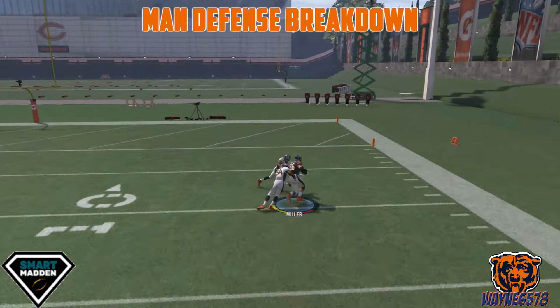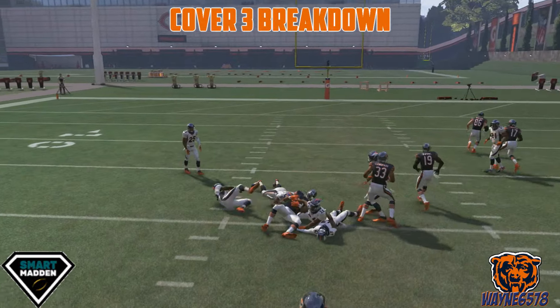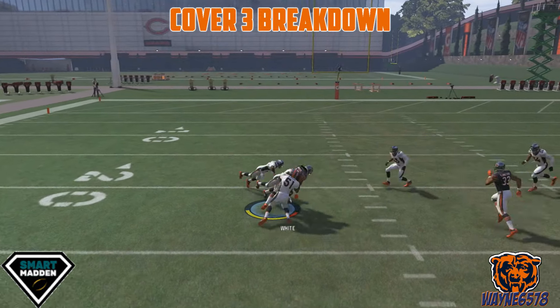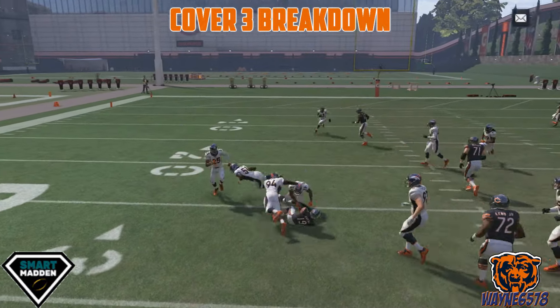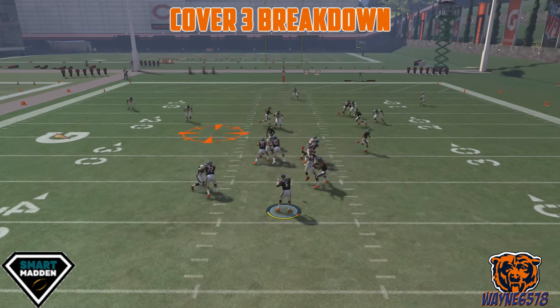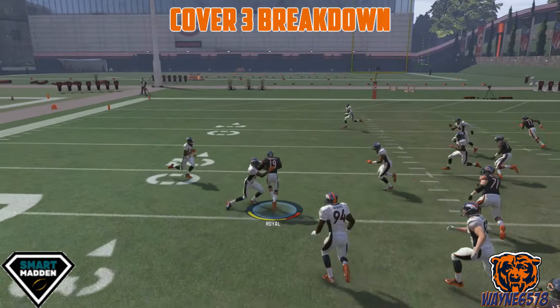Okay, this is the cover three set. Same setup — we're just going to slant that square receiver. In cover three, we're going to read square, circle, X maybe, and then triangle last. In cover three, you're going to try to hit square right away — you'll notice those cornerbacks are backed off, so it's a quick pass. After square, you're going to look at circle. Circle should be open right in the middle of the field after he passes that linebacker. Pick that up, get to the sideline, or try to cut it upfield quickly. I like to pass that as soon as he passes that linebacker and run to the outside for some yards.